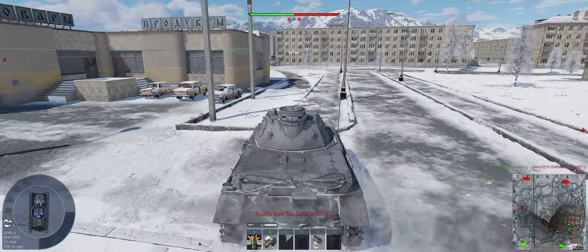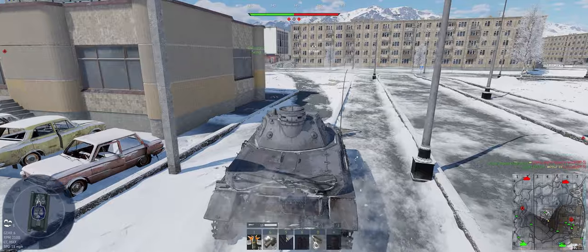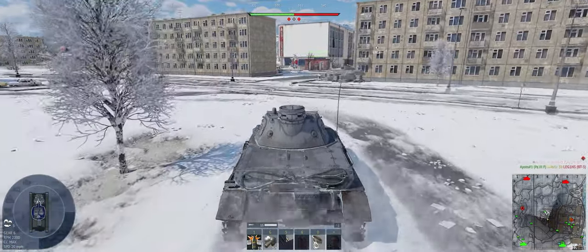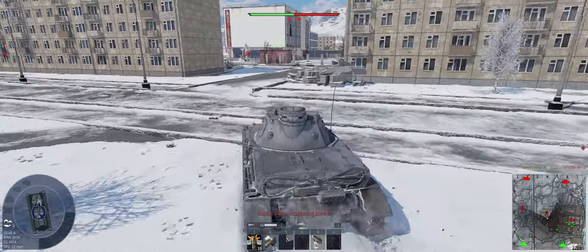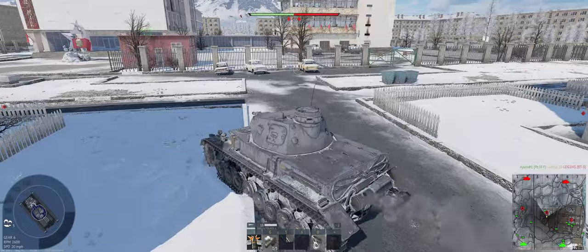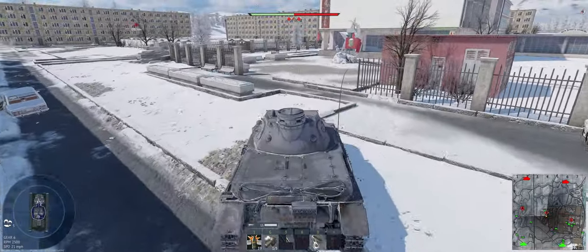Just threw some artillery down on Chuckles — see if we get a hit there. Heading into Bravo right now. Let's talk about this tank. Survivability is a bit of an issue. We only have 15 millimeters of armor on the sides, 30 millimeters on the front.